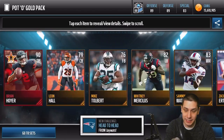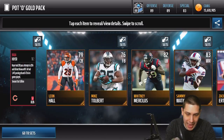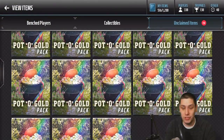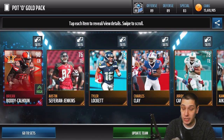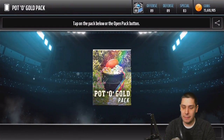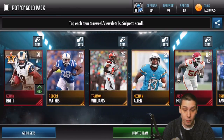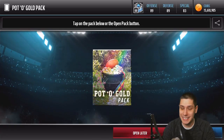First pack — we get a Brian Hoyer Season Stars, 90 overall, 200 pass attempts. This card doesn't look very good, definitely not a good start. Now if you were somebody just adding coins to your lineup you might get something you'd be excited about, but I don't know if there's going to be a whole lot that's a significant upgrade for me. We got an upgrade here but still not spectacular — 90 overall. We also get a Kenny Britton and a Justin Houston 88 overall. The 91 overall Britt is actually a pretty solid card. So far we've gotten three Season Stars, which are probably some of the worst ones you could get.